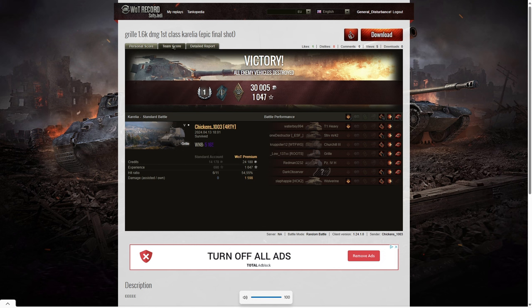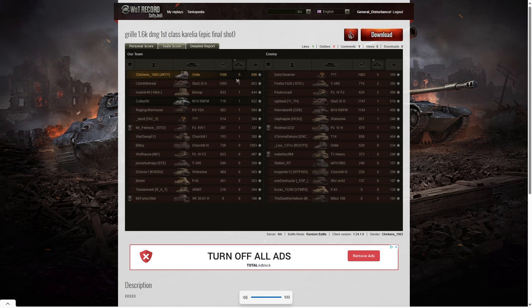So he really showed the enemy team how to use the Gorilla. He didn't get the highest damage in the game, but he got the second highest damage. The enemy Stugdrae Al-Surungji got 1747 hit points — didn't get a high caliber though, because he didn't get 20% of the enemy hit pool. Second highest damage went to chickens with 1598 and the third highest damage went to our Stugdrae Al-Surungji with 1593, just five hit points below us.